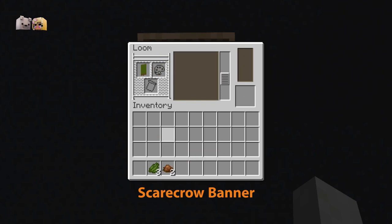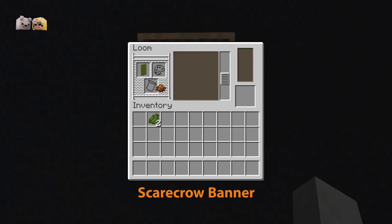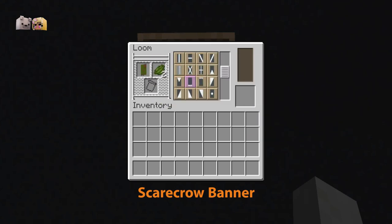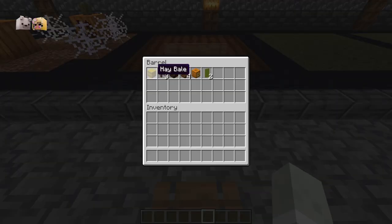Start with a brown decoration at the bottom, followed by a brown circle, a green half slash, and a brown square. Then add a fancy green border and a green gradient. Now you can use this muddy cloth to create the scarecrow.